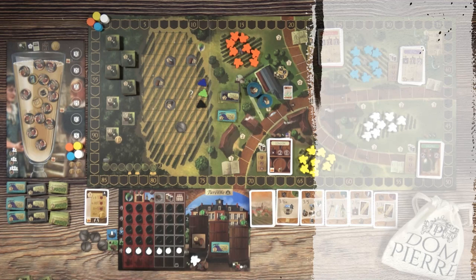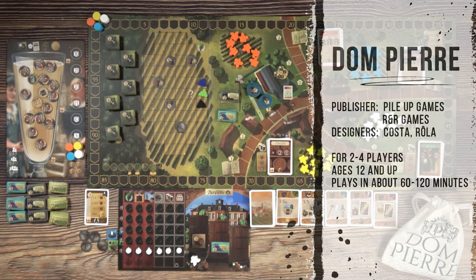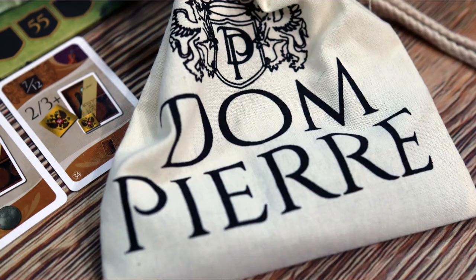Hi Amela and welcome to another Dice Tower preview. Today I'm very excited to be popping the cork off Dom Pierre. Dom Pierre is brought to us by design duo Luis Costa and Serola Santos. It's a game for 2-4 players, ages 12 and up, and takes about half an hour per player to play. Please remember this is a paid promotion and everything you see here is in prototype form.